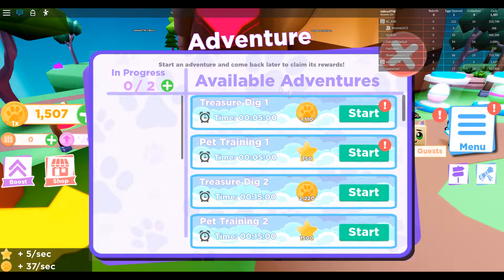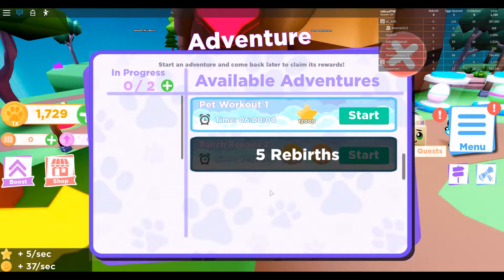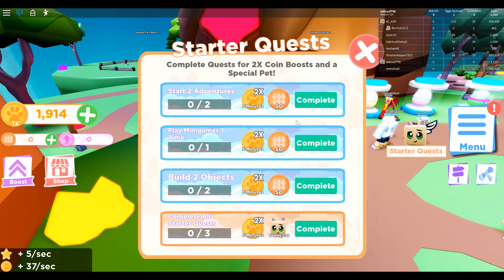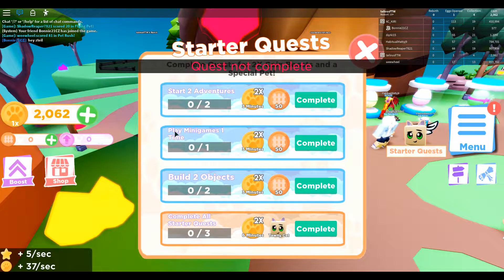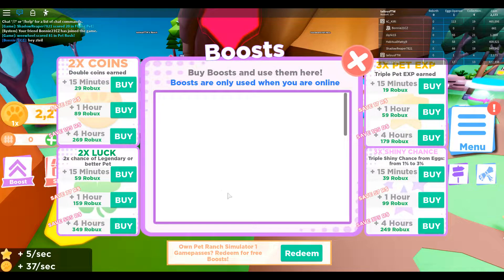Available now: available adventures, treasure dig, pet training one, treasure dig two, pet training two. I don't even — hold on — starter quest. I don't even know how these things work. Boost. Own pet, rent simulated one, game passes redeemed for free.